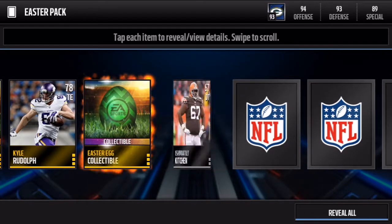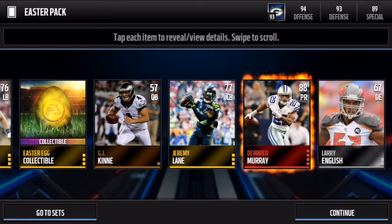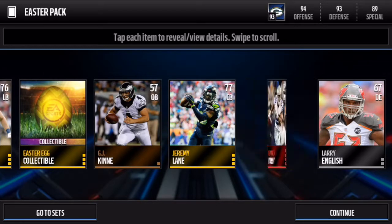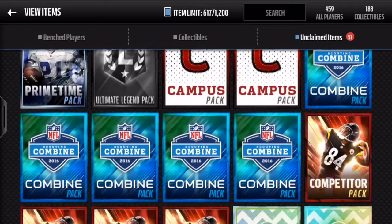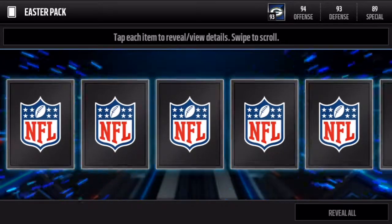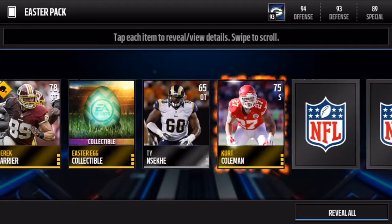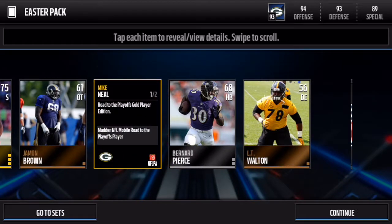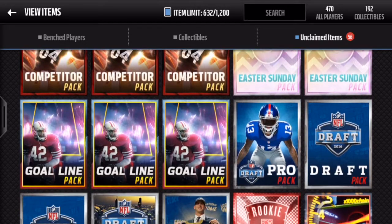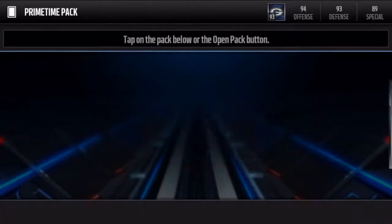The eggs are worth 250 each on quicksell I'm pretty sure. And here we get DeMarcо Murray punt returner — 89 speed, 90 acceleration, not bad at all. But yeah, I can't really do anything with the eggs, and it was kind of hard for me during that promo to not open up these packs and to save them for now, because I really wanted the eggs to put in the sets to get more stuff. I'm actually going to hold off on the Easter Sunday packs because those are a bit better.